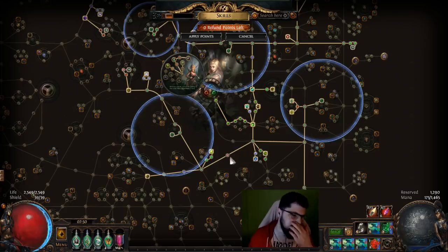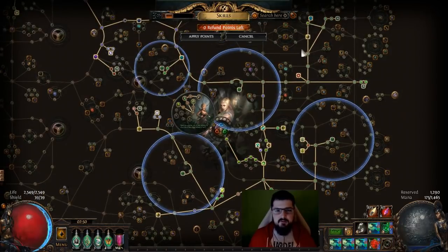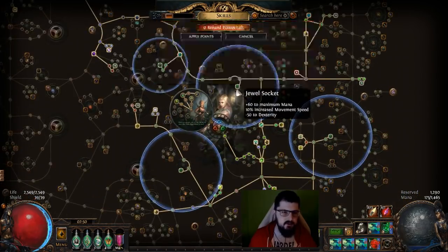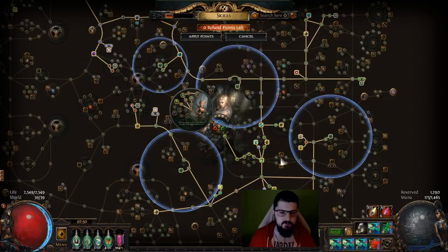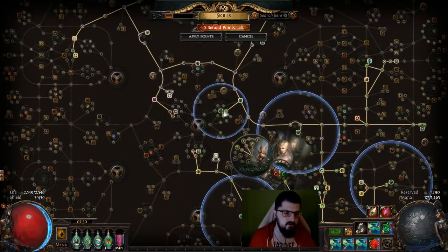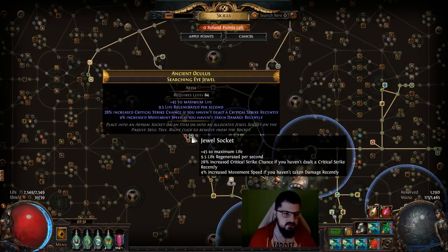I took Primal Spirit for some flasks. I'll leave the skill tree in a Path of Building link in the description, so you can look it up yourself. The important parts are the transcendent spirit jewels — you put them in specific spots where you have a lot of dexterity in the radius, which gives you movement speed. The other jewels you're looking for are life, movement speed, life regen, and an unnatural instinct if you have the budget.